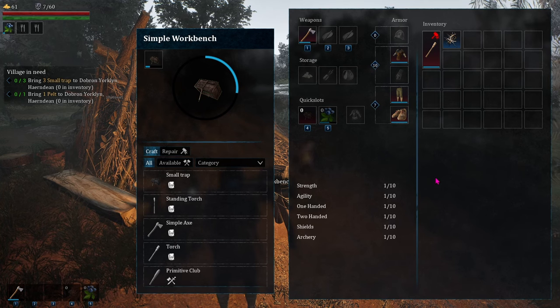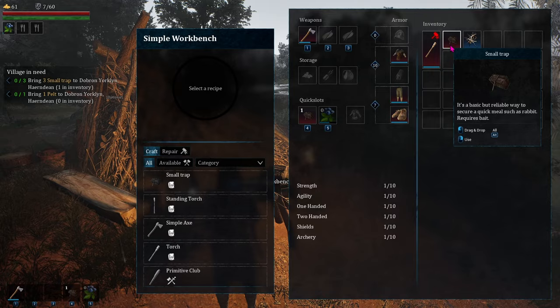Once you have the parts to build something, it'll start building. But you need to stay in the menu for it to finish its building time, or it'll pause. Once it's created, it goes into your inventory.